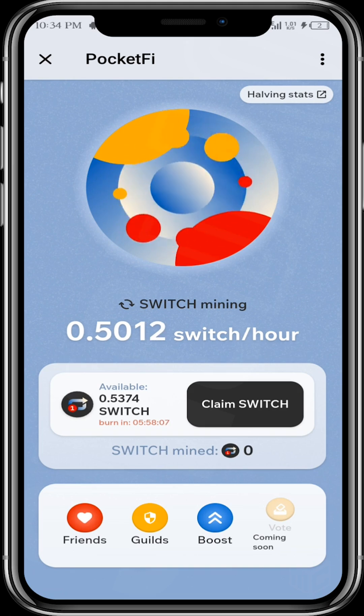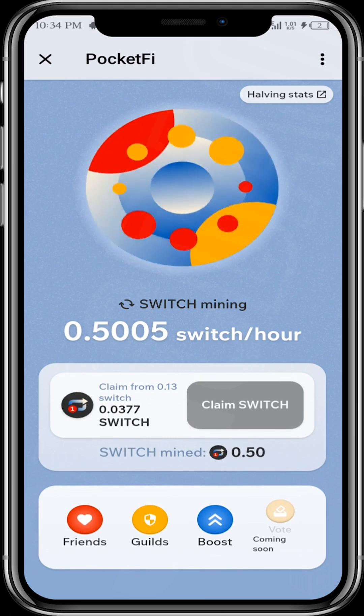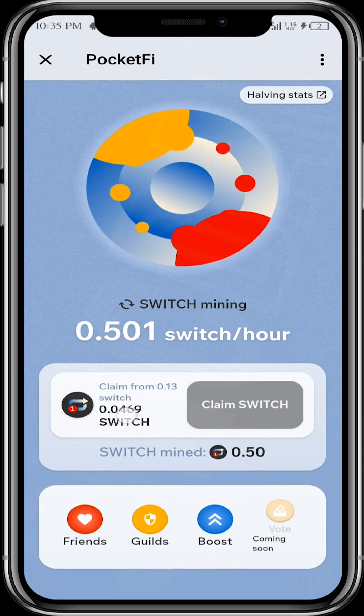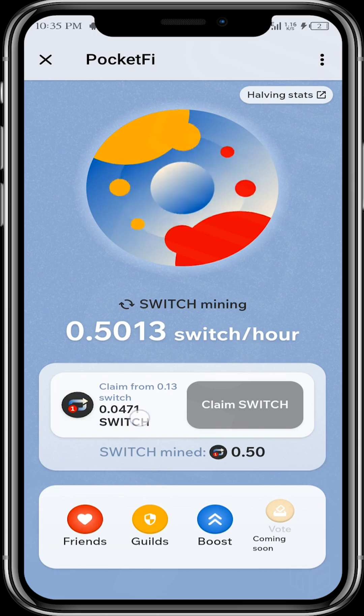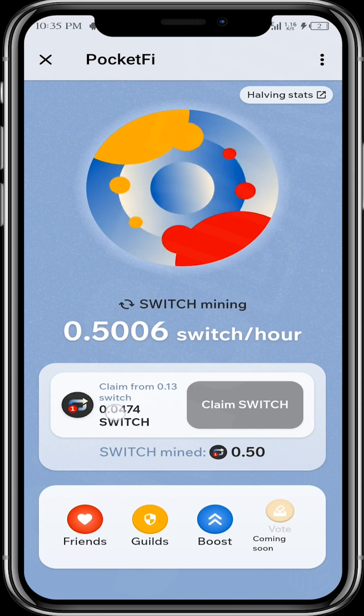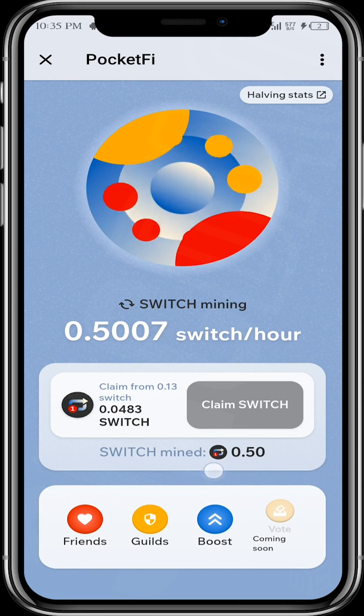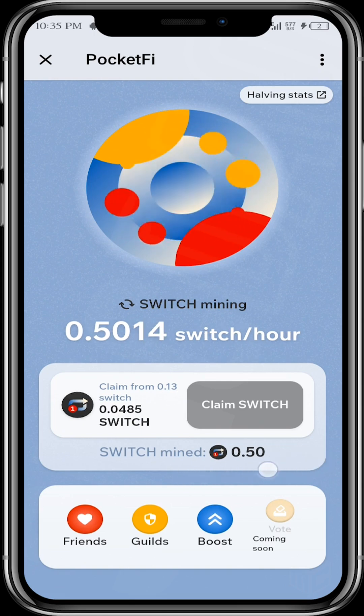Once you come here, just tap on 'Claim Switch' and then you claim your Switch. Your Switch has to be up to 0.13 before you can claim. Over here you can see the amount of Switch that you have claimed so far.